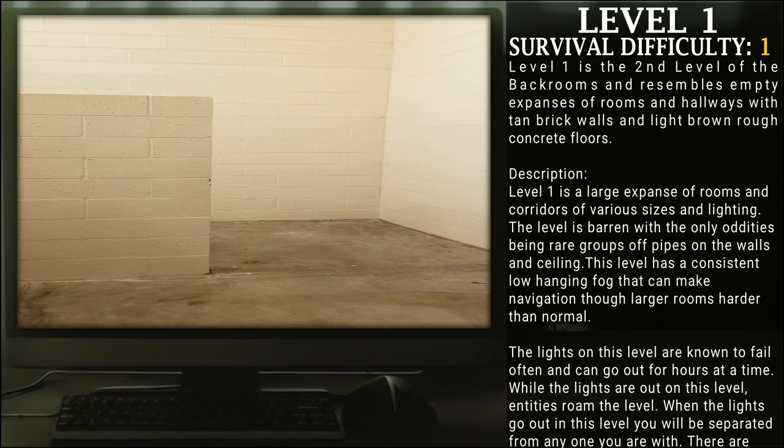Level 1. Survival Difficulty: Class 1. Level 1 is the second level of the back rooms, and resembles empty expanses of rooms and hallways, with tan brick walls and light brown rough concrete floors. Level 1 is a large expanse of rooms and corridors of various sizes and lighting. The level is barren, with the only oddities being rare groups of pipes on the walls and ceiling. This level has a consistent, low-hanging fog that can make navigation through larger rooms harder than normal. Lights on this level are known to fail often and can go out for hours at a time.